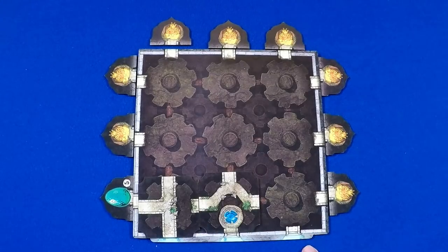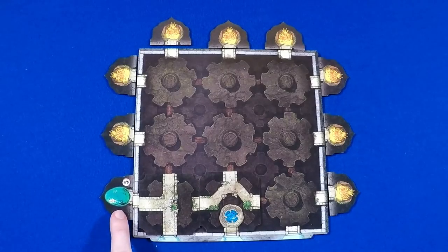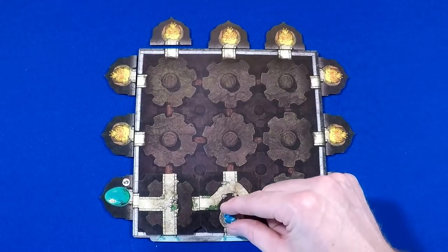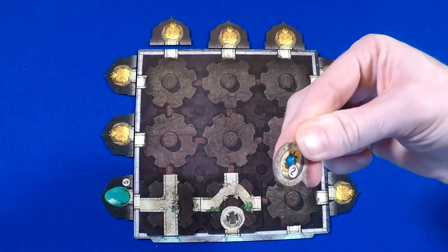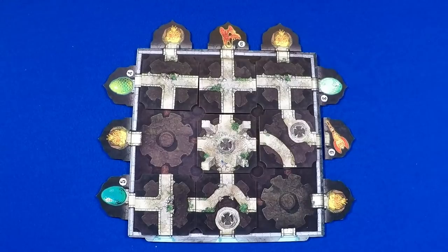When you win a room tile, you must place it in your temple either touching one of the starting paths or another tile already placed. If a path leads from one of the starting points to a relic, you reveal the relic. If a starting path leads to an amulet, you secretly look at it and can reveal it at any time in the game — they're either actions or points.